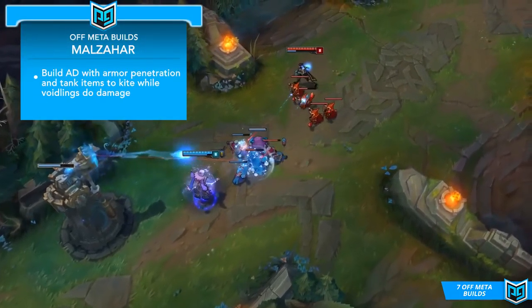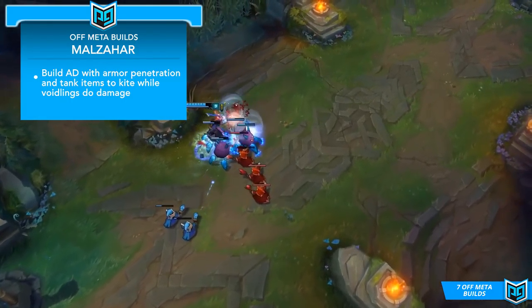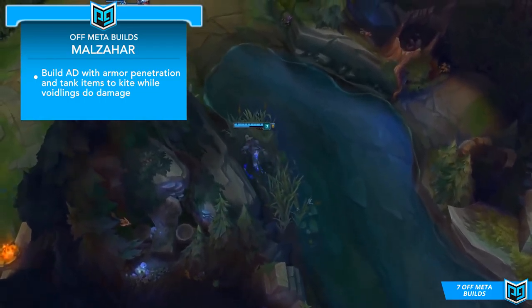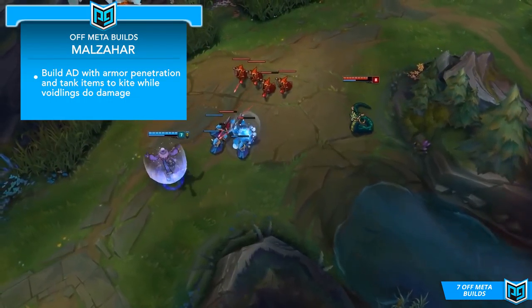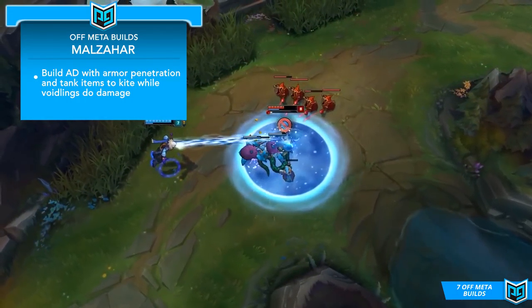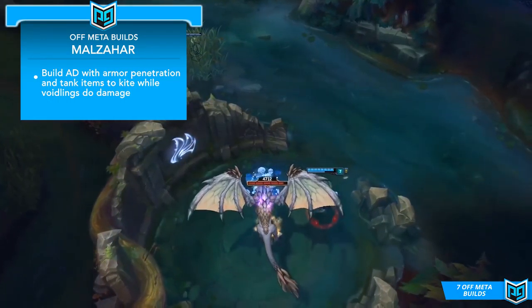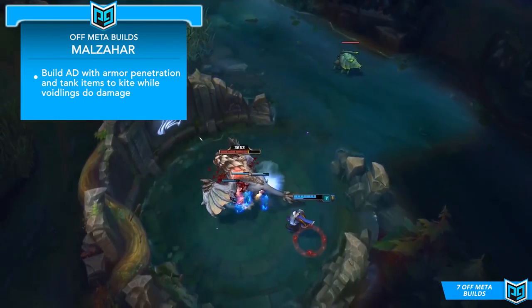Next up is AD Malzahar, and it's a relief that Riot kept the synergy with attack damage items after the mage update. Voidlings do bonus damage based on both your AD and AP as well as being affected by penetration stats. This means that rather than using the usual Malzahar spell rotations to deal damage, you can actually play him by just spamming your abilities to keep an army of Voidlings up and letting them tear your enemies apart. He's best suited to the jungle because he has no escapes and a quick auto attack from a laner might disable your passive, but he does still work in the mid lane as well.